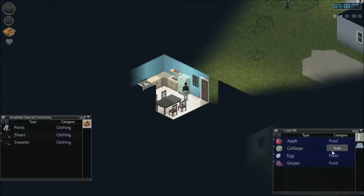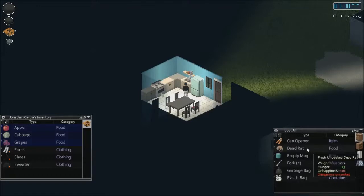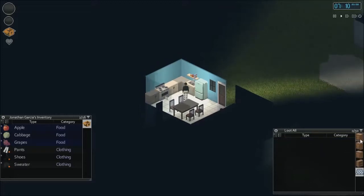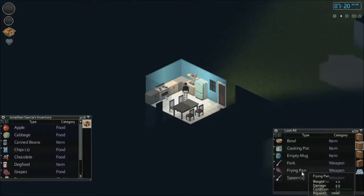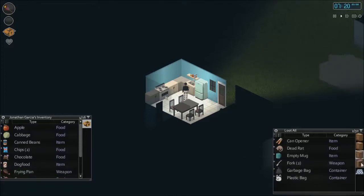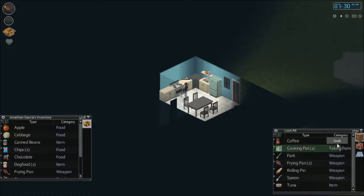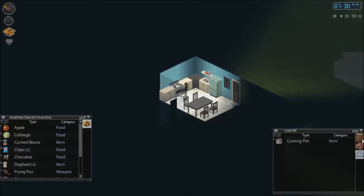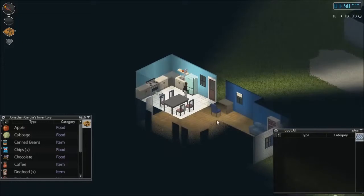I already know sort of where I want to build a base — it's just a matter of finding where I spawn. I don't want the egg. Okay, a dead rat — we can actually eat that, but I'm not going to because that's a pretty dumb idea unless I'm really desperate. We can make roasted vegetables. Frying pans are going to be our primary weapons in the beginning. Coffee — oops, I don't want that.